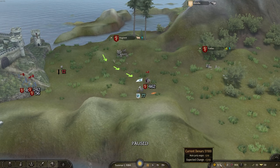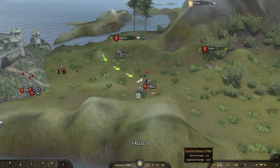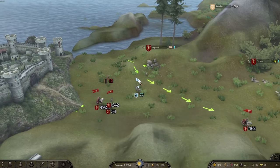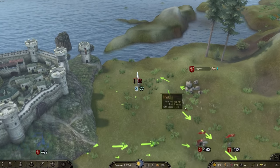We start off with 50k, but we are bleeding 1,300 gold right off the bat due to having a pretty gnarly army of Unsullied. So let's maybe hunt down these 12 poor looters because I want to jump into a battle right away.